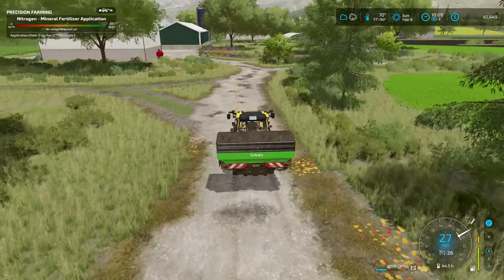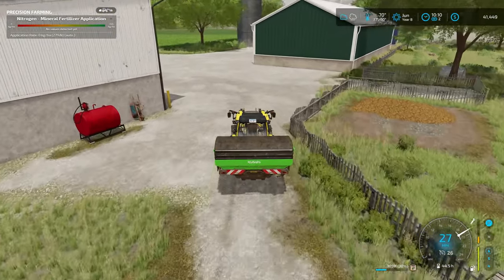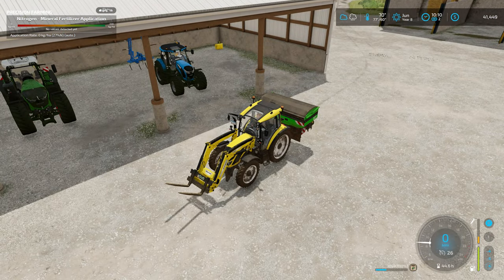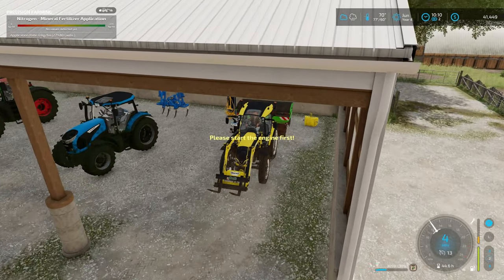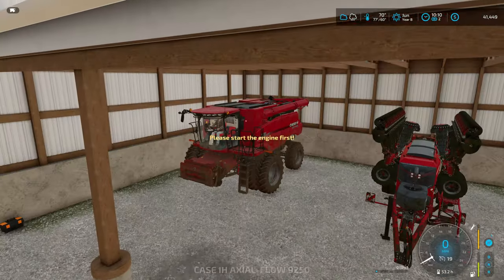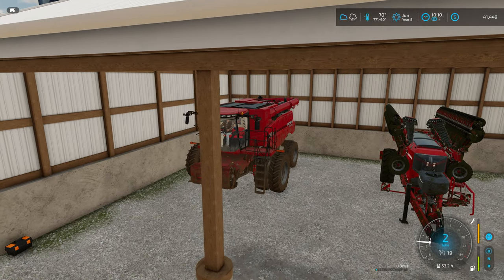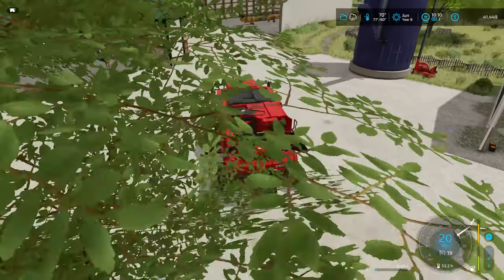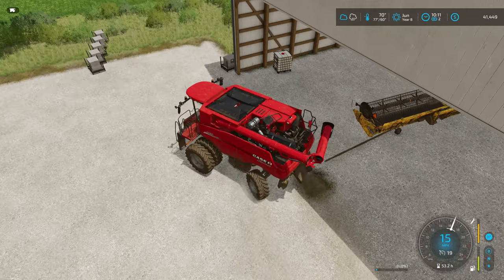Now that production building is down, it's going to make us a good amount of money every month. As soon as I put down the other production building and start making all those products, we can sell for a better profit and hopefully really cut down on the contracts I'm doing. That is the whole point — to make more money on the farm. The combine has a good amount of fuel and conditions aren't too bad, so let's grab the header.